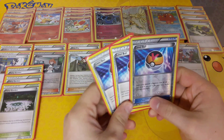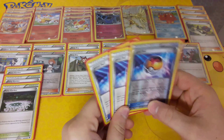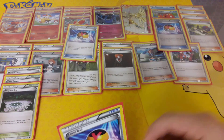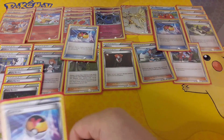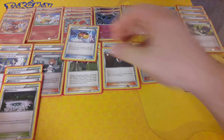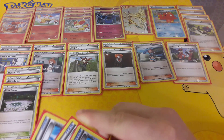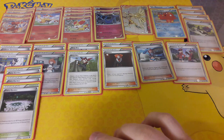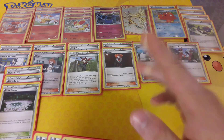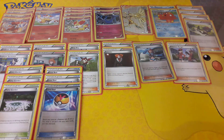Next up we have 3 Level Ball — search your deck for a Pokemon with 90 HP or less, reveal it, and put it into your hand. Pretty much your entire Pokemon line-up is 90 HP or less: Fennekin at 60 HP, Remoraid at 60 HP, Octillery at 90 HP, and Braixen at 80 HP. The only Pokemon you cannot get with Level Ball are Xerneas, Xerneas Break, and the Delphoxes. So Level Ball is quite essential.